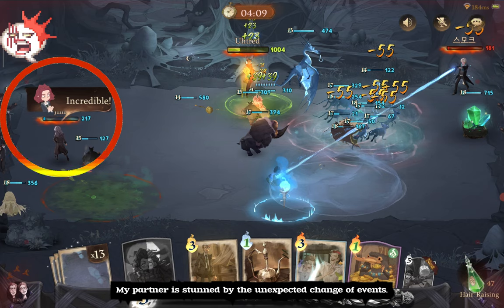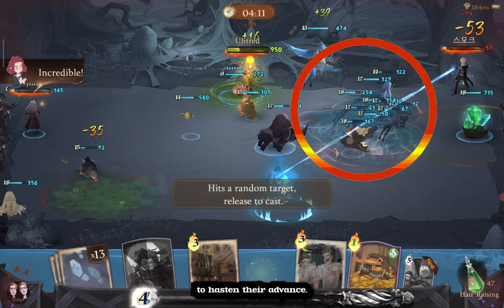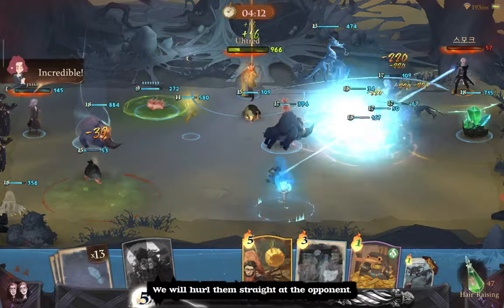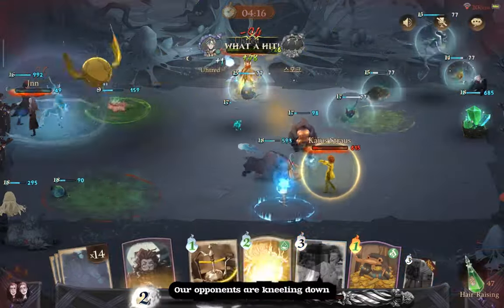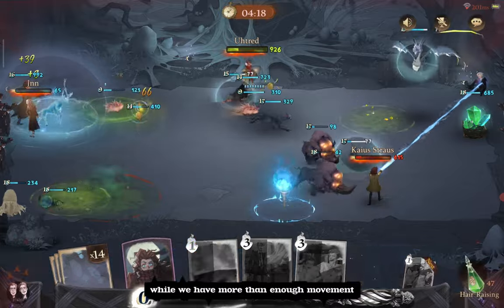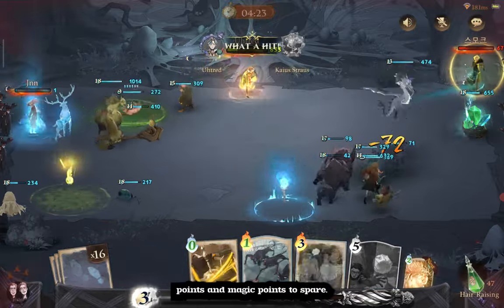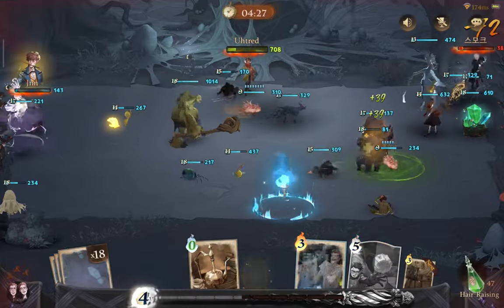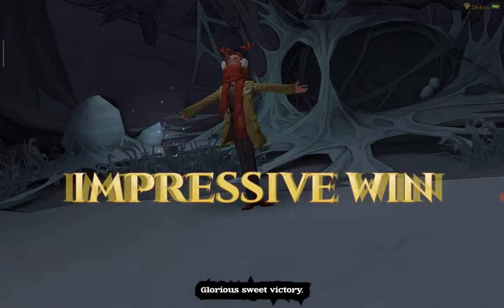My partner is stunned by the unexpected change of events. Our summons are having trouble approaching our opponent. To hasten their advance, we will hurl them straight at the opponent. Our opponents are kneeling down while we have more than enough movement points and magic points to spare. Glorious sweet victory.